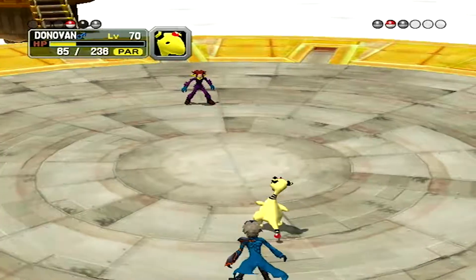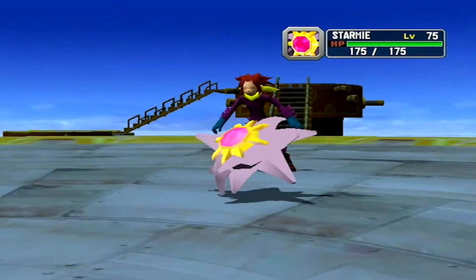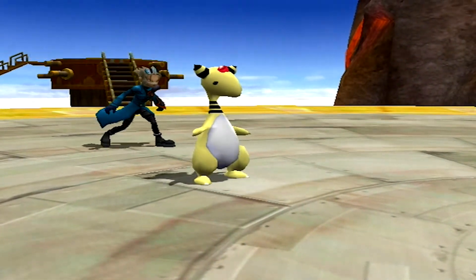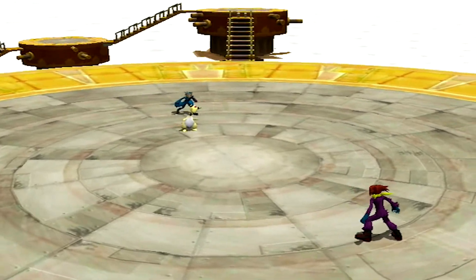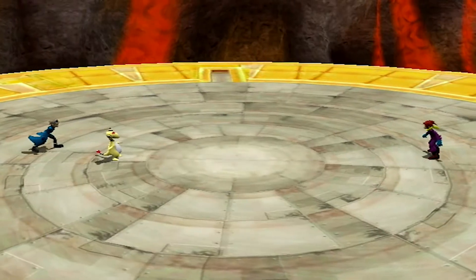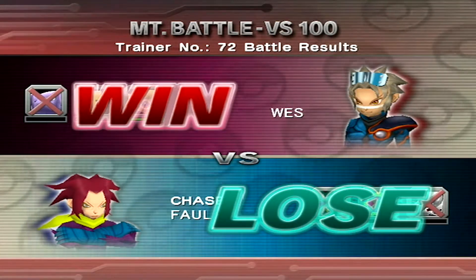We still have a chance. Starmie! That's actually perfect. As long as Donovan breaks through again and this thing doesn't confuse him. Bubble Beam, please don't take him down. Oh, he lived! Break through paralysis, Donovan! Yes! Oh, Donovan, you are beautiful! Oh my god, that was amazing. I think if we'd had to go out to Tyson - doesn't Starmie get Psychic moves? I'm pretty sure it gets Psychic-type moves and that would've been a bad time for Tyson. I'm surprised Bubble Beam didn't kill him, to be honest, but I'm not gonna complain about that.